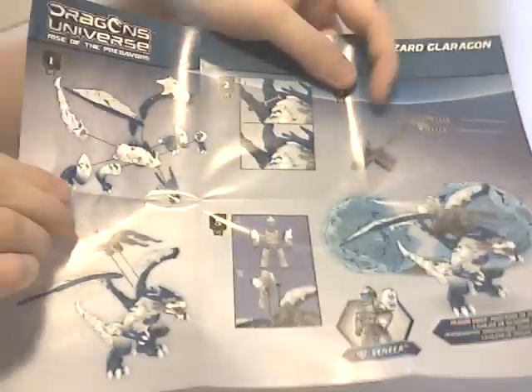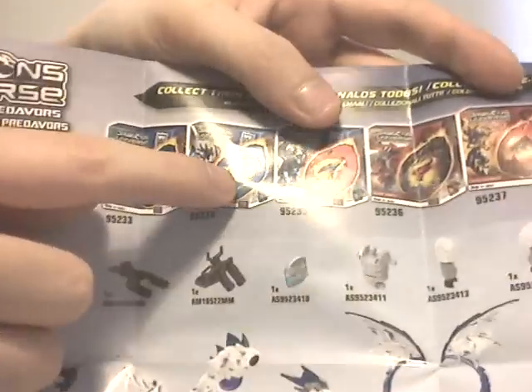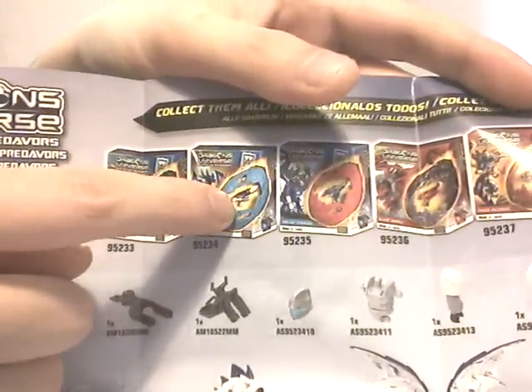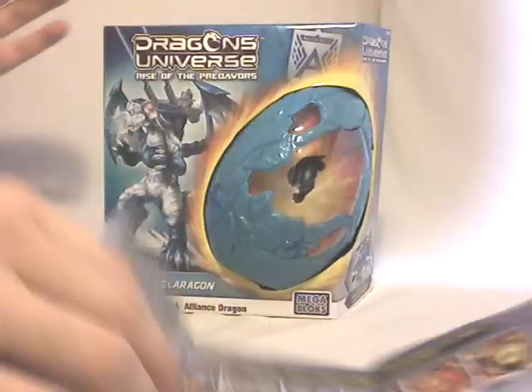Let's move on quickly to the instruction booklet, which has five steps to build the dragon. On the other side, you've got the parts list in case you are missing a part, and then once again all six sets. Also notice that on the original packaging, the head is included into the egg, but for this review I have put the head directly on the dragon. At first, you were supposed to see the head throughout the clear plastic.